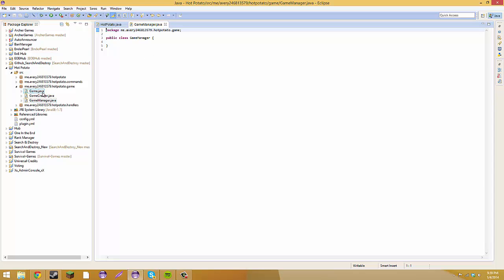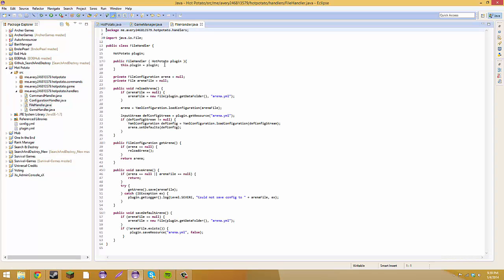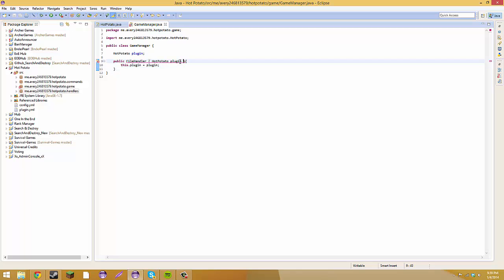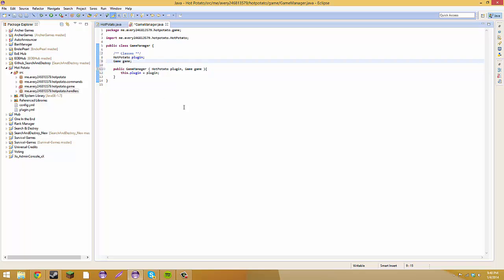Of course we're going to have to create a constructor. Who loves constructors? Not Avery. Let's get a constructor from one of these, but we're going to have to add some more stuff to the constructor. So what we're going to add is HotPotatoPlugin, then game, game. We're going to change the constructor to the name of the class and we're going to do HotPotato. Then in the constructor we'll do this.game equals game.